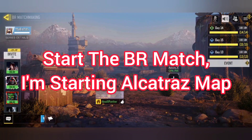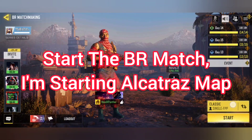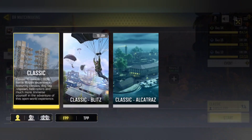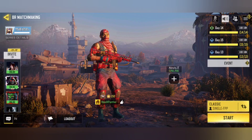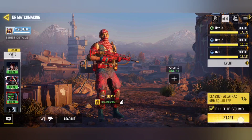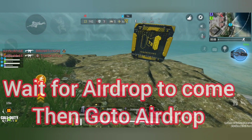Start the BR match on the Alcatraz map in FPP mode. The goal is to get the airdrop and obtain the Annihilator from it. After starting the Alcatraz map, wait for the airdrop to arrive.